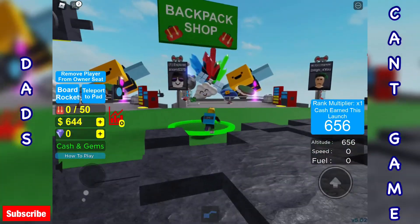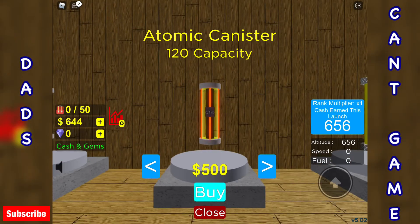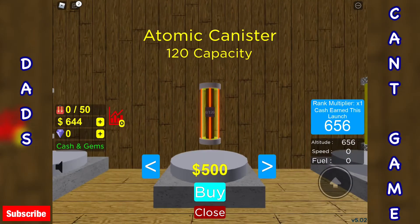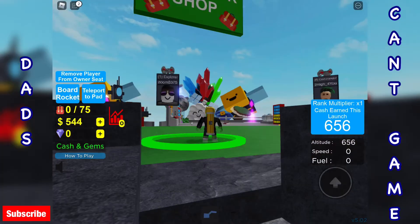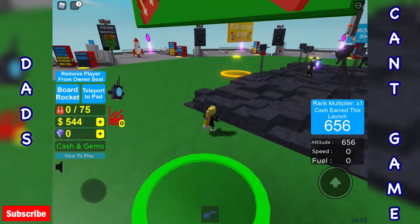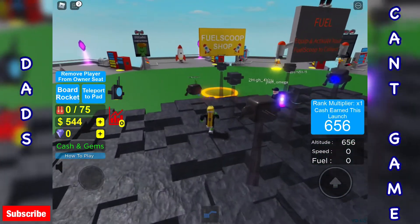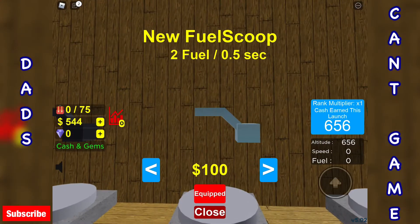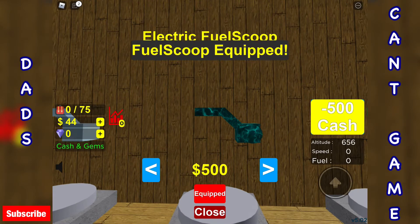Let's go to the backpack store. We can buy you for 100, this one for 500 — capacity 120. Oh, that's a big jump for just a little bit more. We'll definitely get a better scoop though. Where's the scoops? There we go. I've got you at the moment for 5; there's one for 1,000. Buy that one.